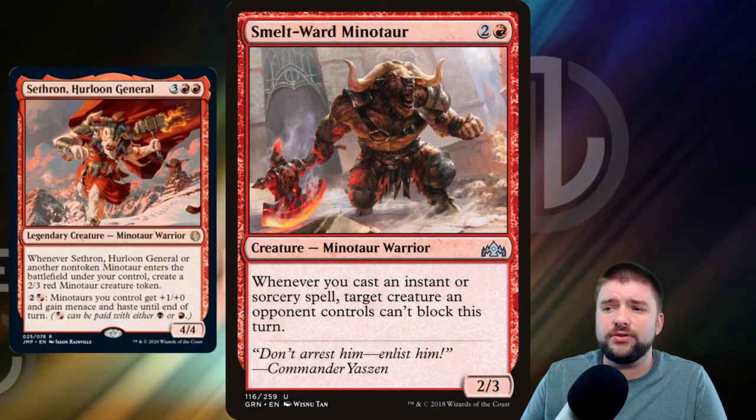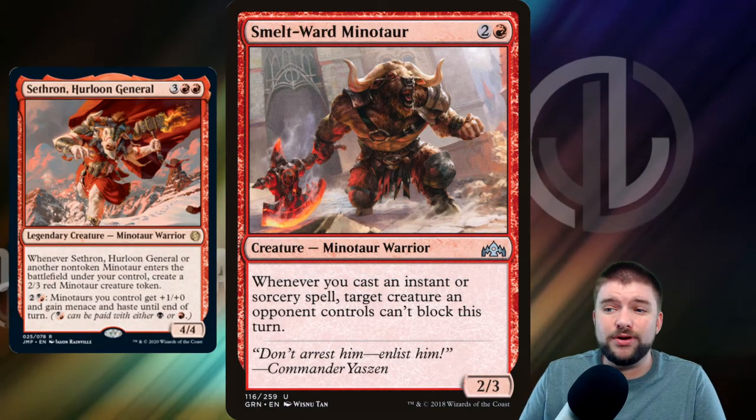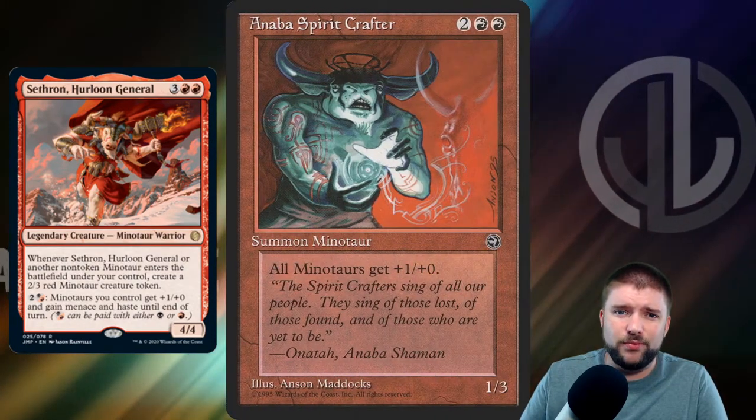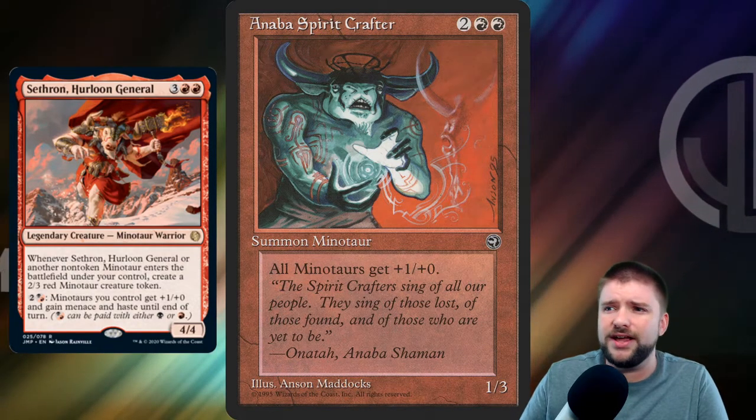Smelt-Ward Minotaur is a 2/3 for 3, but it says whenever you cast an instant or sorcery spell, target creature an opponent controls can't block. Huge — that's what we want in this deck. We want these abilities so that our attacks are getting through when we're doing a ton of damage.